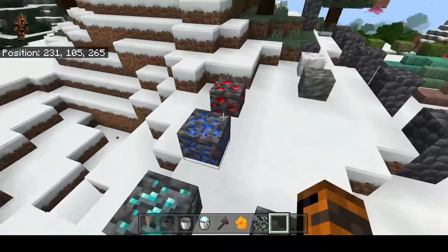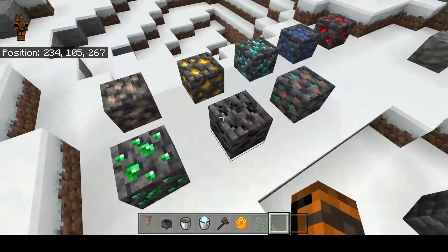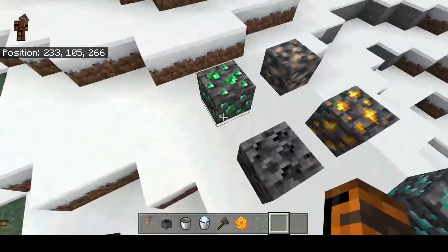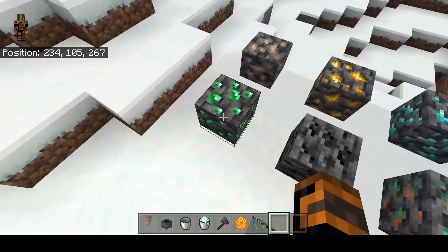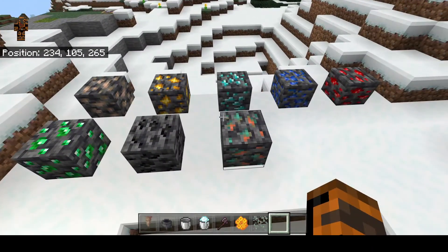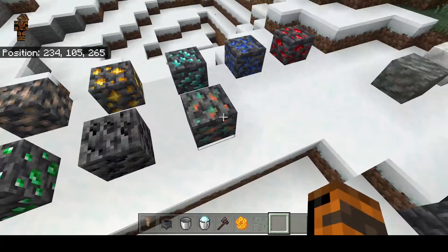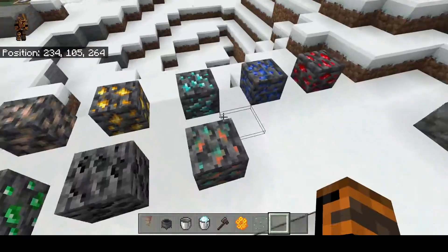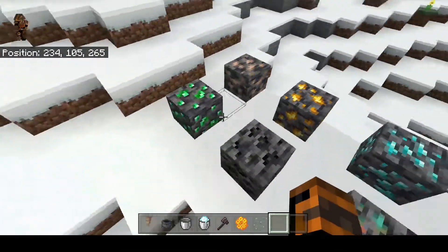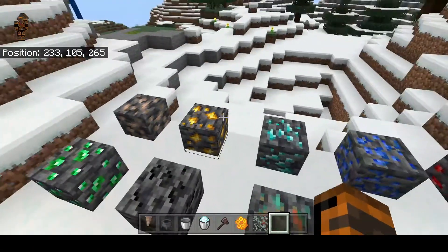Continuing on to the deepslate ores — you've got deepslate iron, gold, diamond, lapis, redstone, copper, coal, and emerald. The rarest right now are deepslate diamonds and emerald, which is the ultimate rare ore. They're talking about removing these in 1.18 — hopefully they change their minds — but for now get them while you can. It's super awesome if you find deepslate emerald ore or deepslate diamond.